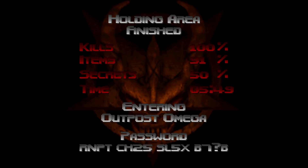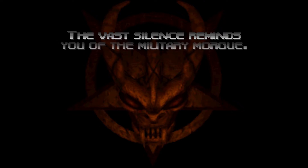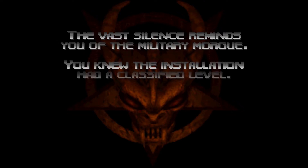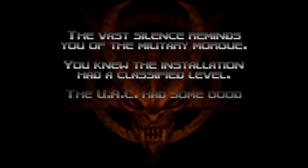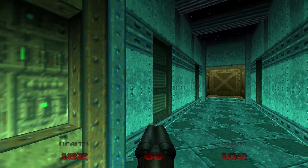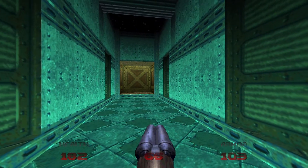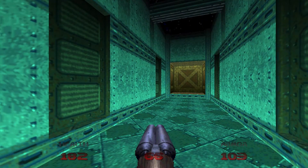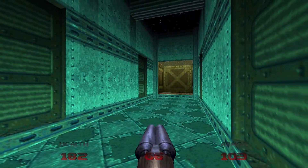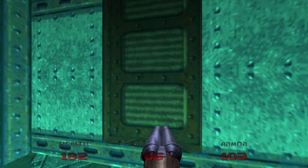We're entering Outpost Omega. The vast silence reminds you of the military morgue. You knew the installation had a classified level — the UAC had some good reason to hide this place. So from what I understand, there's a key in here that ultimately unlocks a special weapon. I'm more or less doing this just to go through the level, but we will probably play around with the other gun at some point.